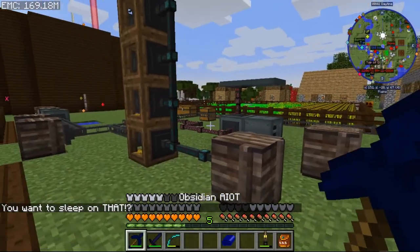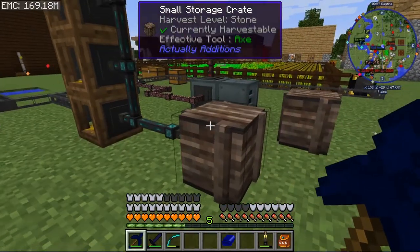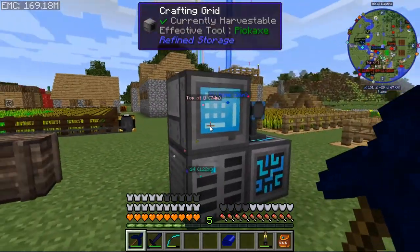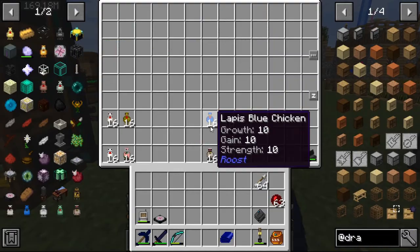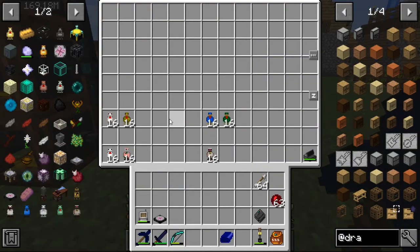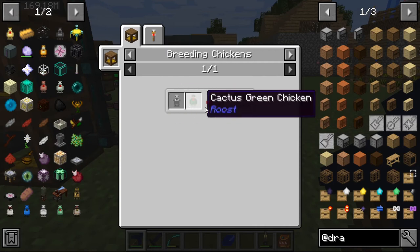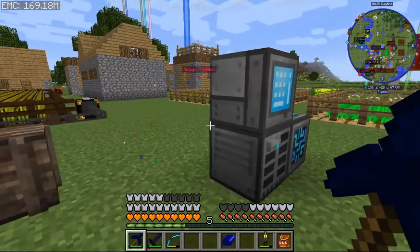We might work on some chicken stuff in the next episode to get some of these boosts going. We have some roost stuff here we can work with to get more chickens. I love chickens — I've done a lot of chicken stuff already. We have tin, silver, and I'll have to look and see what we have and what we don't have. I see aluminum and hot rubber — we have a lot of them, which is good.